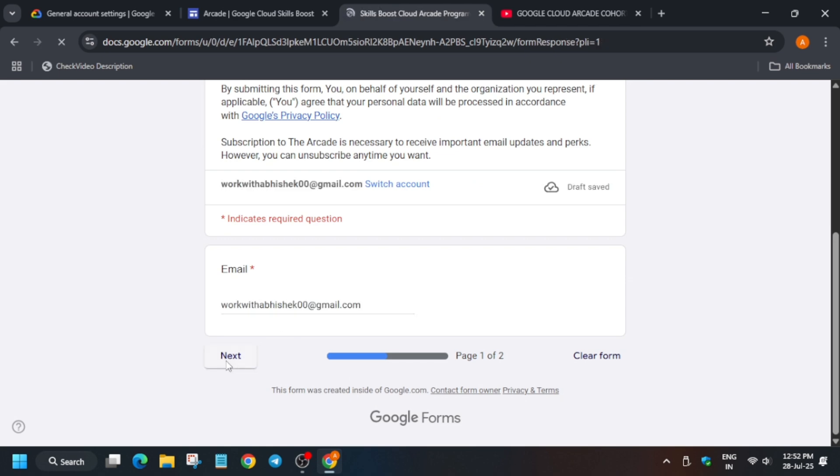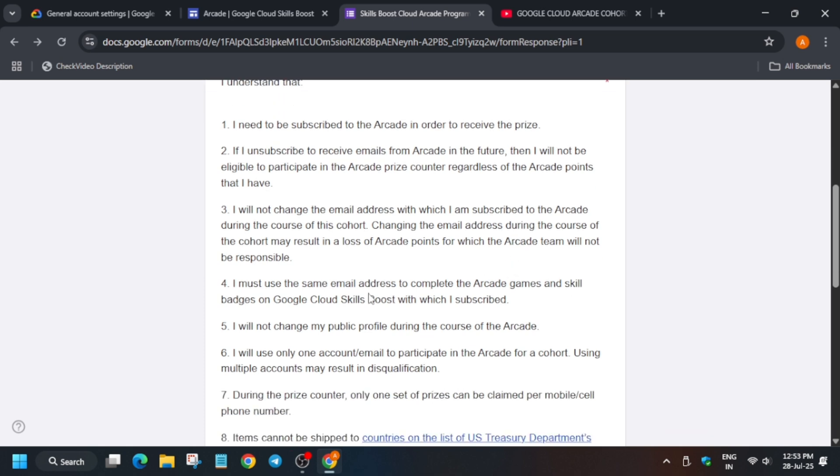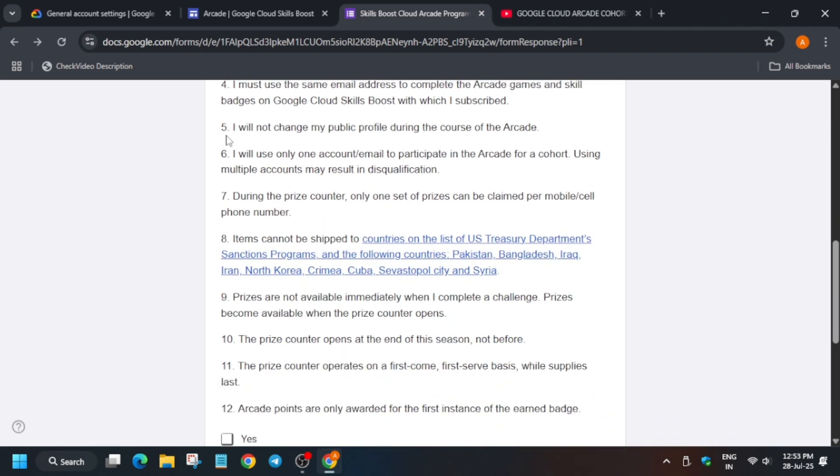Click 'Next' — they have mentioned all the rules. The important rule is: you need to subscribe to the Arcade program using the same email address which is linked to your Cloud Skills Boost account. If by chance you update your email address — or sometimes your Gmail gets disabled and you try to relink it — chances are your progress won't be recorded. They have mentioned: you must use the same email address to complete the Arcade games, skill badges, and Cloud Skills Boost as when you subscribed.